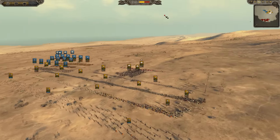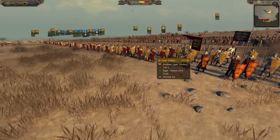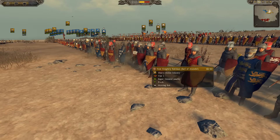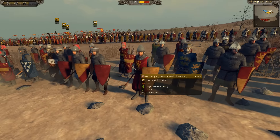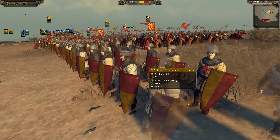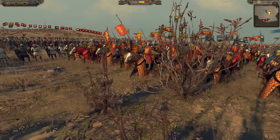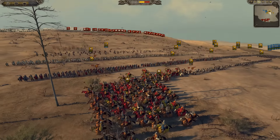Let's check out these army comps before this one gets started. England is bringing three units of Yeoman Archers, three units of Spear Militia — a pretty crappy unit, but they're just there to protect the archers. He's got a good amount of Foot Knightly Retinue, the Earl of Arendelle, and then some sergeants in the back as a secondary reserve. And here is his Cav Force — the Knightly Retinue.